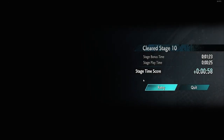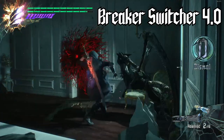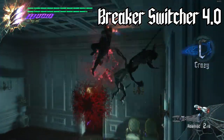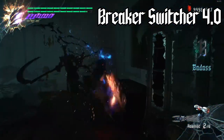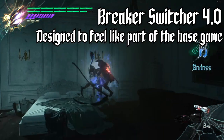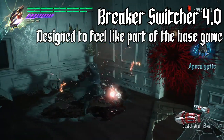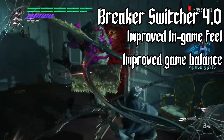Finally, Nero has received a long-awaited update. Breakerswitcher version 4.0 is a complete rewrite of the old Breakerswitcher mod — in fact, this new version will be the fourth rewrite of the Breakerswitcher so far. This new version was designed with the goal of making the mod feel like a natural part of Nero's gameplay experience. To that end, two specific areas were prioritized: in-game feel and game balance.